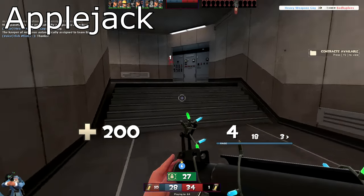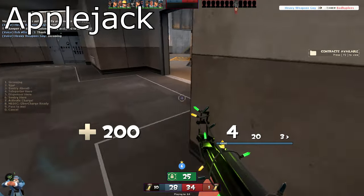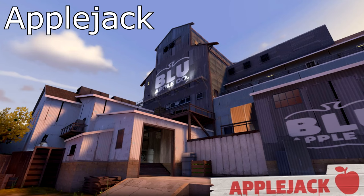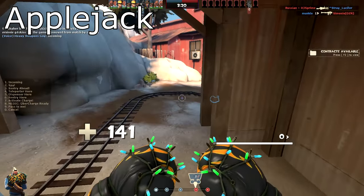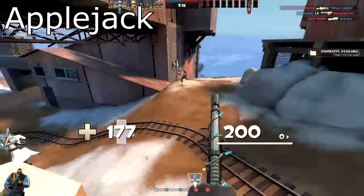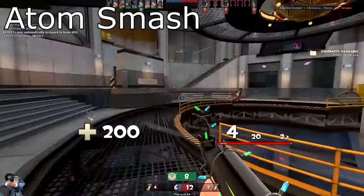Applejack has got to be one of the coziest looking TF2 maps, with all its nice soft midday orange tones. Of course the occupants are two mercenary groups hired by shady companies fighting over intel. You can imagine people are going to complain that it's a CTF map — joke's on you, CTF is my favorite game mode. Applejack is getting a nice ripe red 8 out of 10.